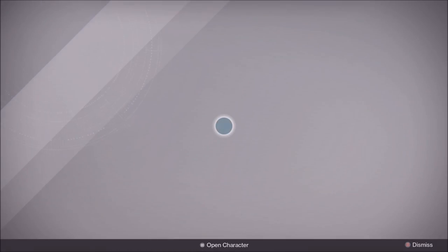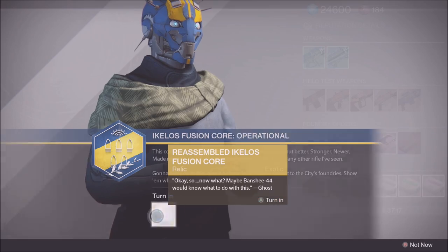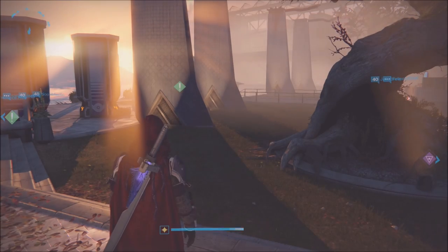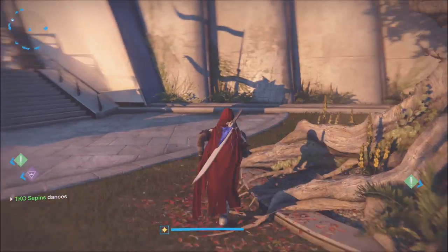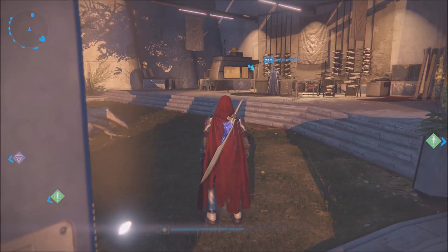Now you just wait for the next day where you'll get the quest called The Sleeper Stirs. All you have to do is defeat the Fallen Saber strike at level 280 — it also has matchmaking. Then go back to the Gunsmith, talk to him after you finish, and boom — you get your Sleeper Simulant. Thank you guys for watching, subscribe if you haven't, big thumbs up, and I'll see you in the next video. Peace out, love you all.